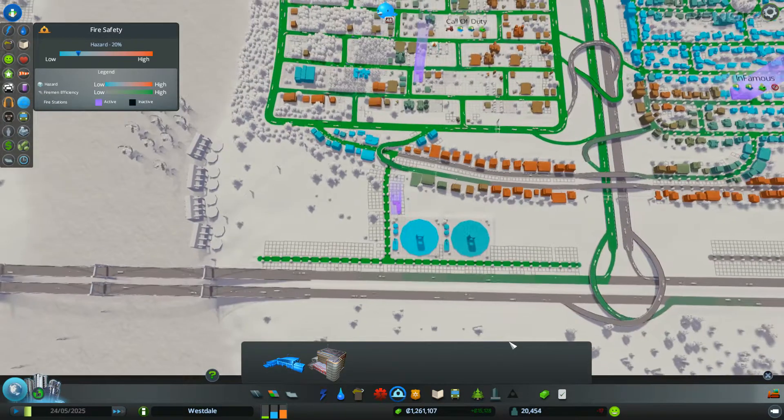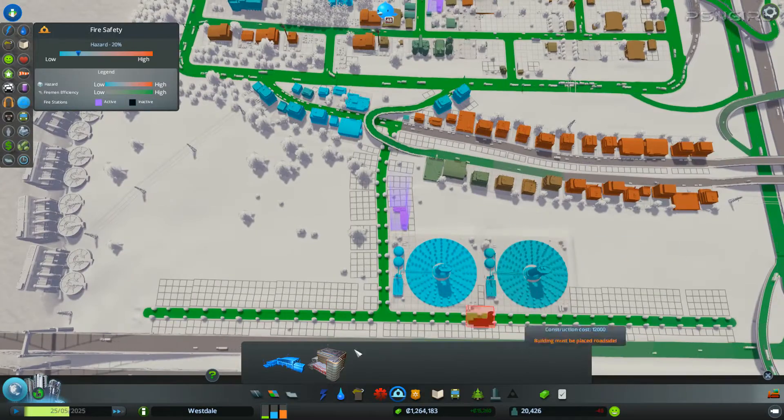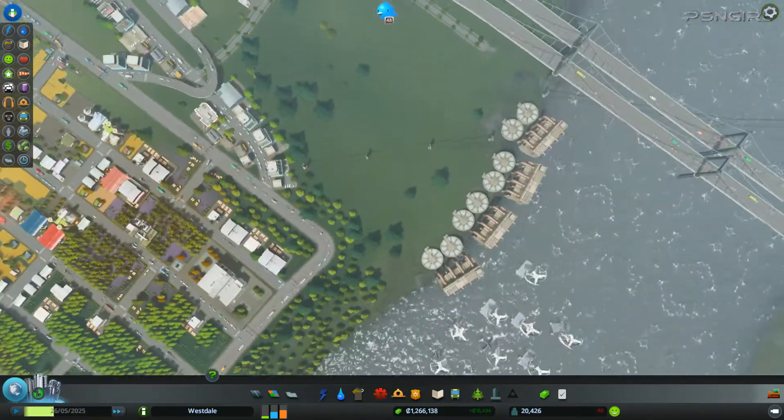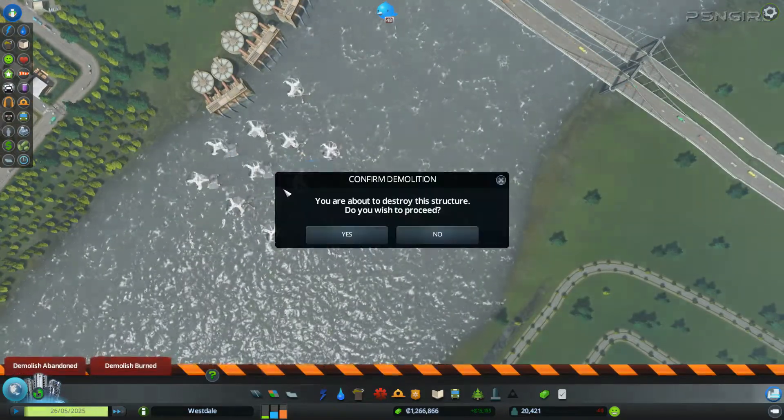We should put a big fire station there. Actually no, I just want it for these buildings up here. Alright, now we can get rid of the excess power from these generators.